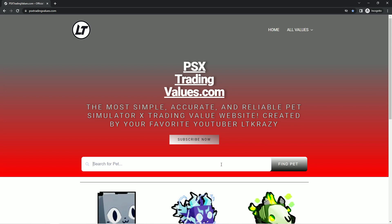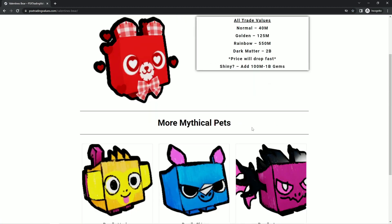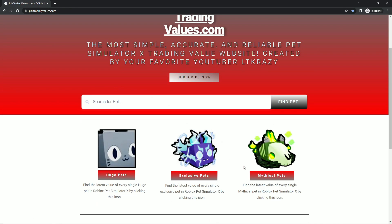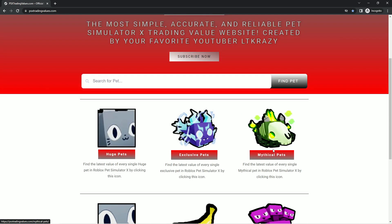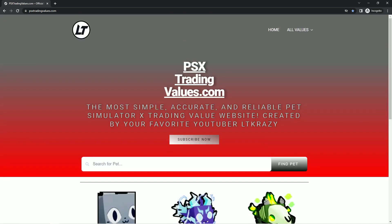Once you're on the website, the main page looks like this — you can just go ahead and type in, for example, bear and the Valentine's bear will pop up. You can see all the values, and if you go down you can see some more mythical pets and so on. We also have huge pets, exclusives, mythicals, titanics, miscellaneous, pogpets — all the stuff in the game for the most part. If there's anything not on here let me know and I'll add it. Hopefully you enjoyed the video and found it useful — adios!